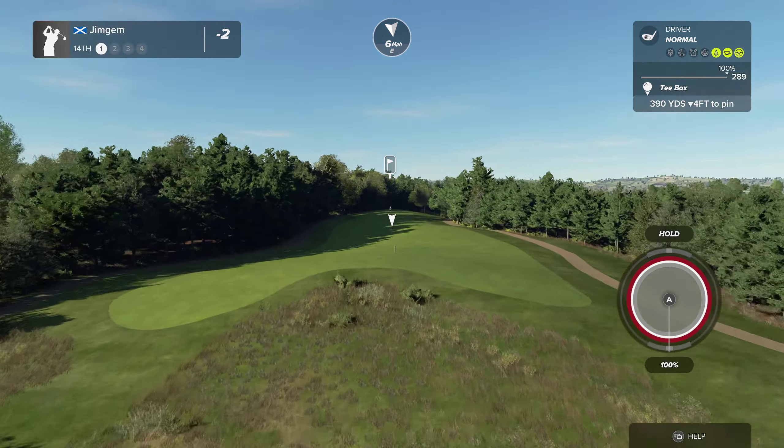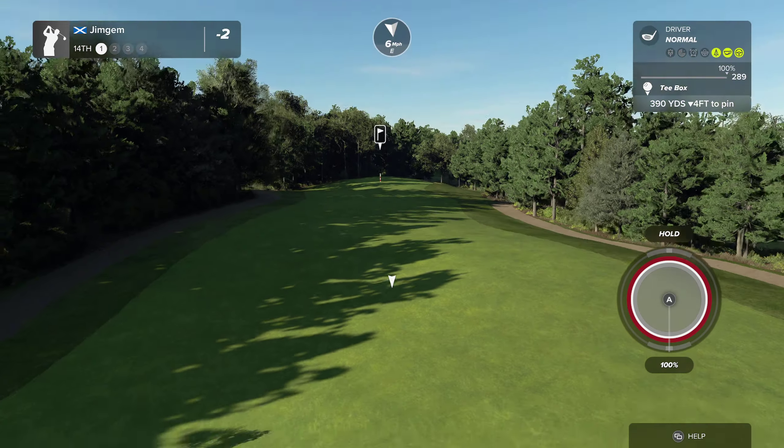14th hole, par 4, 390 yards, 4 feet down. Quite a big camber there as well, right to left. I want to try and get the ball up on the right-hand side here — not a lot of area there. Oh, lovely — get in there, exactly what I wanted. That should give us a little sort of flat-ish spot there. Now we're firing — now we're cooking. I better not miss this one.